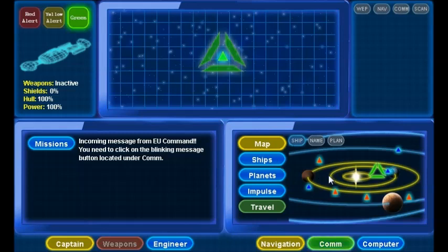Two computer consoles, your main viewing screen — which is currently on tactical — a diagnostic panel of your ship, and a quick target panel of anything you have targeted. The interface is broken down into six main categories.